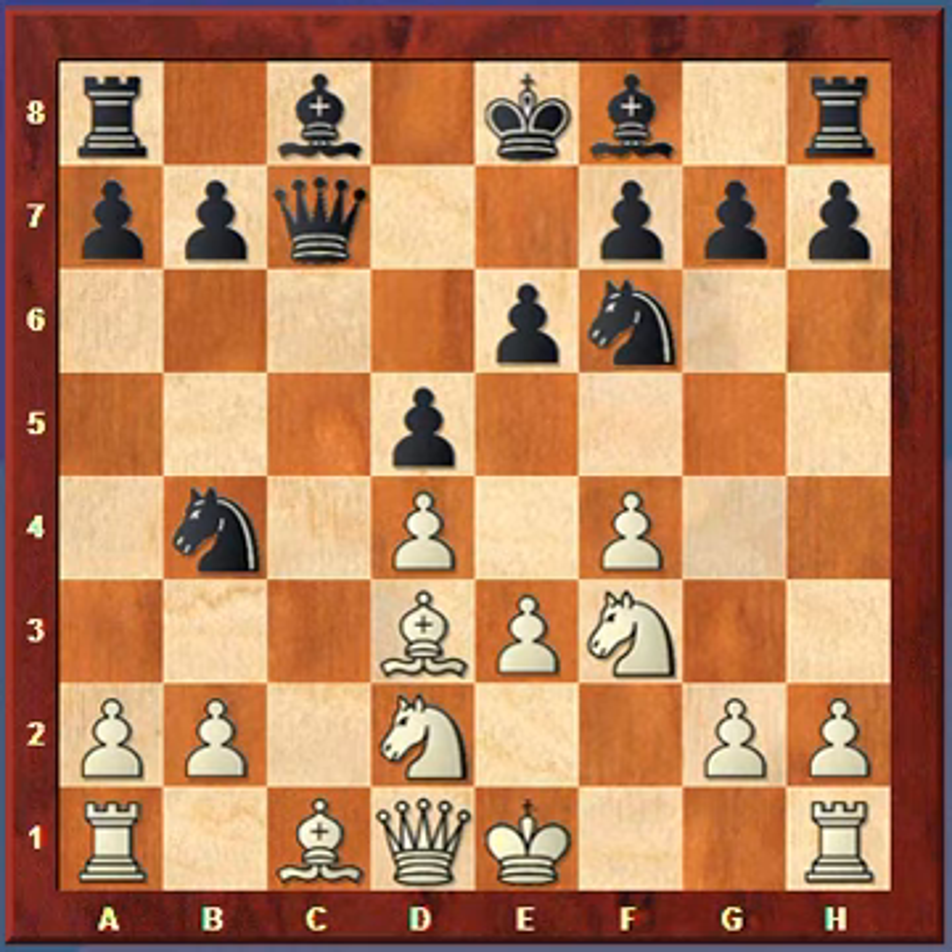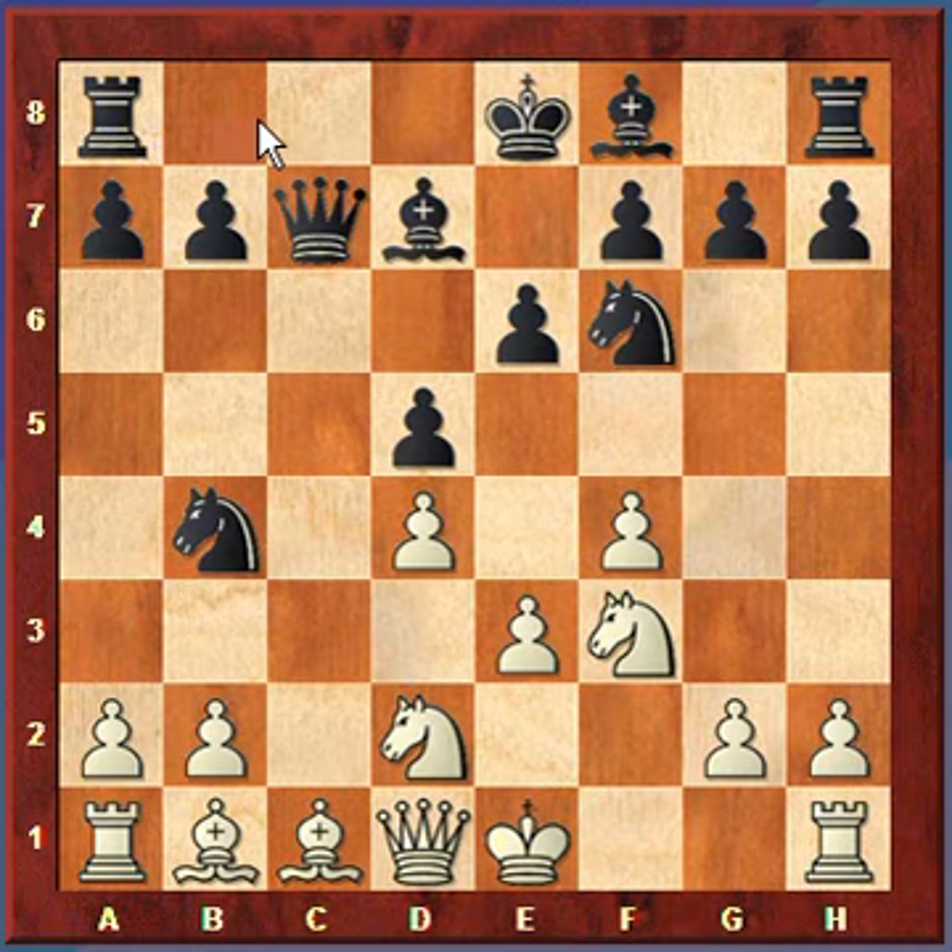Black plays Knight to b4, hitting the undefended Bishop. White doesn't want to lose this Bishop and wants to keep it along this diagonal, so it retreats the Bishop to b1. Now White can't easily get the Rook over to c1 — it's going to take at least several moves. Black plays Bishop to d7, and now we can see Black is just one move away from having a firm grip on the c-file.